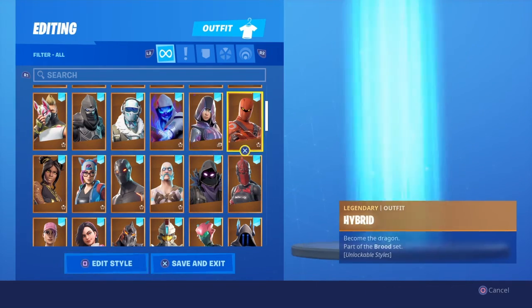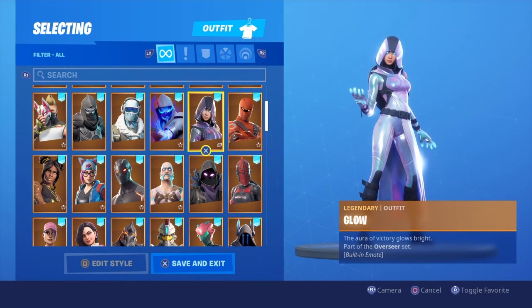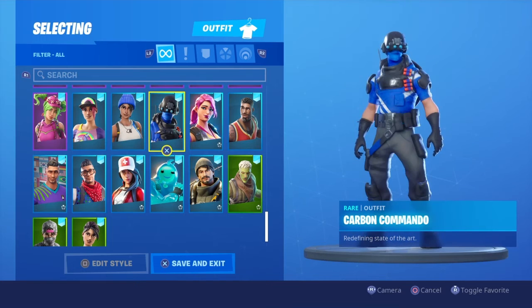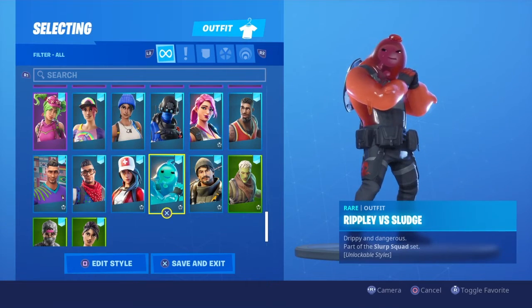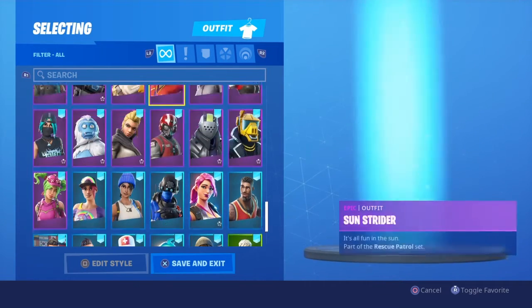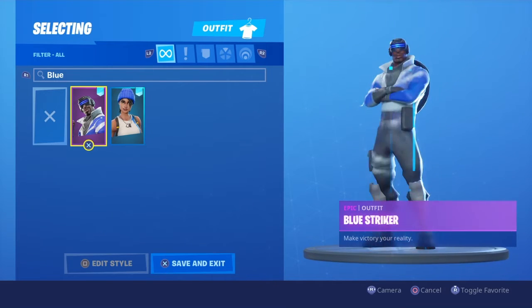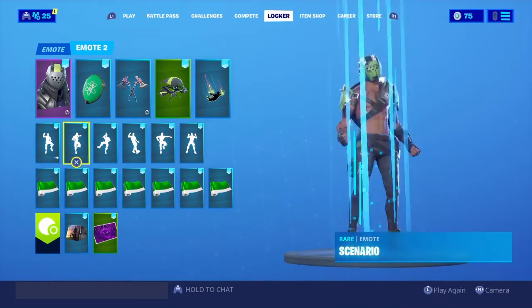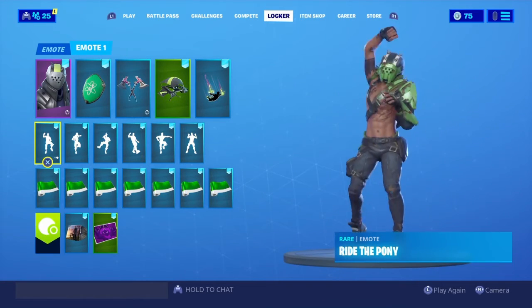Red Knight — yeah, I maxed that out. Glow and the Iconic skin have got obviously the most exclusives in my locker besides the three PlayStation skins, three of which are down there — Prodigy and these two — and one is up here, Blue Striker. And yeah, that's gonna be the end of my locker review.